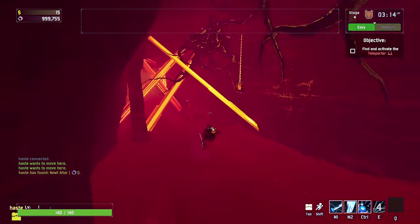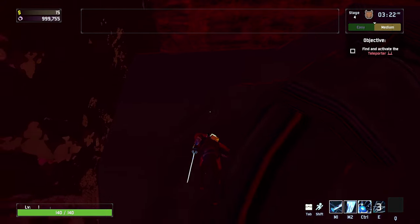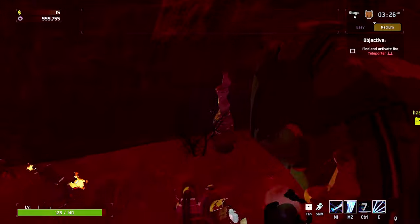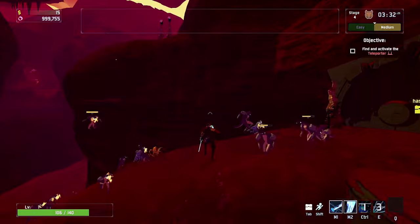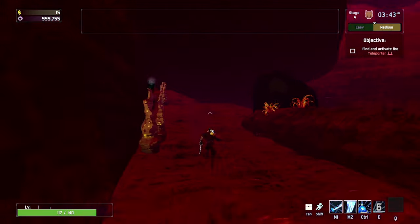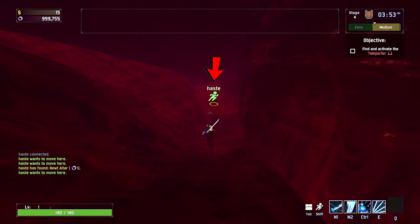To exit, head towards the main entrance and on top you can phase through the gap. The third altar is right above the main entrance and is tucked away in the back corner. Jump across and run towards the back — the altar is in the very right corner right over here.